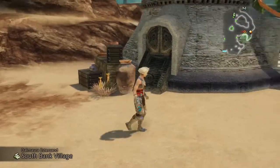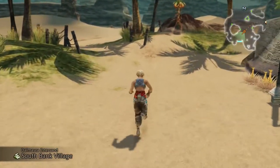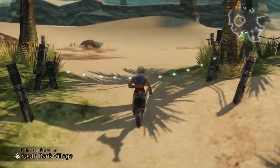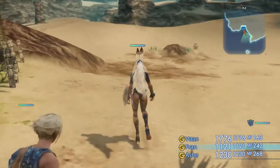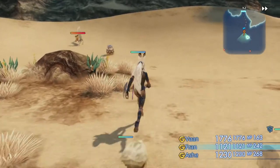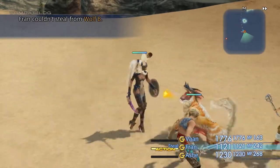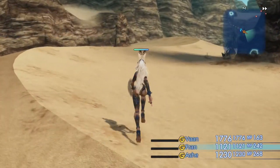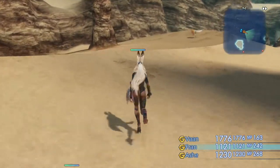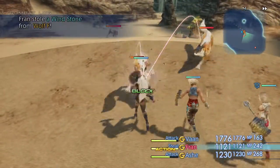Welcome back to the Zodiac Age. Last time we completed the Damaskan Patient side quest and got another golden amulet for it, but the main thing we wanted was the Barheim key, which we now have. Fran is doing the stealing — that's fine. We're down here again and there's another entrance we can now open.